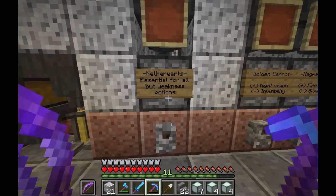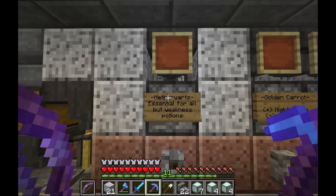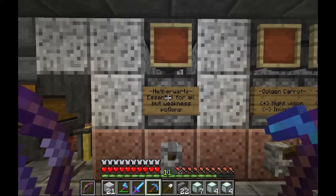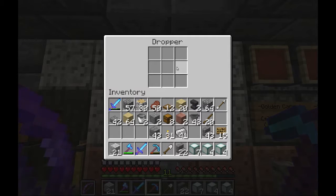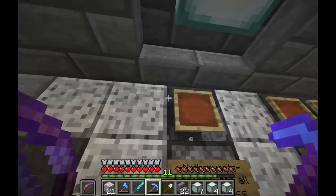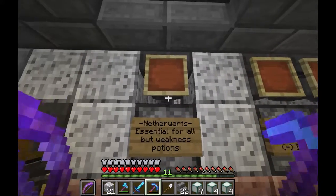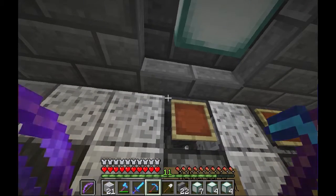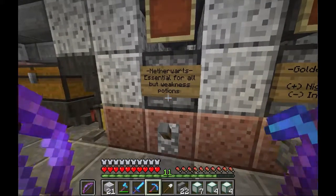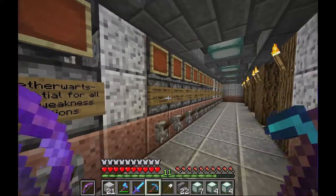Another change I did was swap the item frames with signs and actually write what they are. Because practically you need to access these hoppers — they act as your storage and dispensers of the ingredients. If you had to access something behind an item frame, you only get a small couple of pixels to click on. With a sign you have all the space above and below the sign, so it's just way more practical for accessing things as storage.